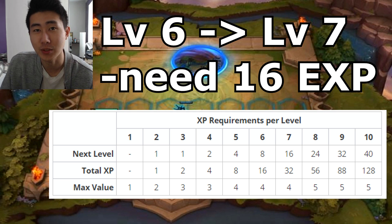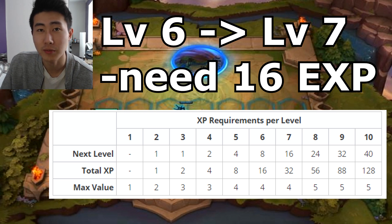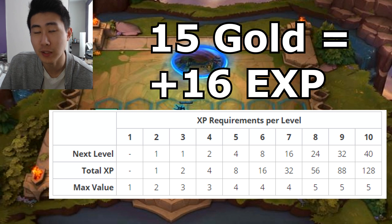For example, if I wanted to go from level six to level seven, I need to gain a total of 16 experience points. If I was sitting at zero XP at level six and wanted to hit level seven right away, it would cost me 15 gold — because 16 divided by four experience points equals four purchases, and five gold times three is 15 gold. Each five-gold purchase gives you four experience points, so always remember: five gold gives you four XP toward your little legend.